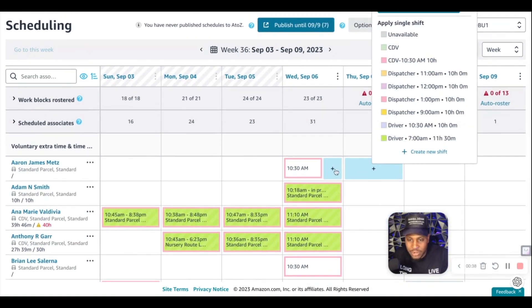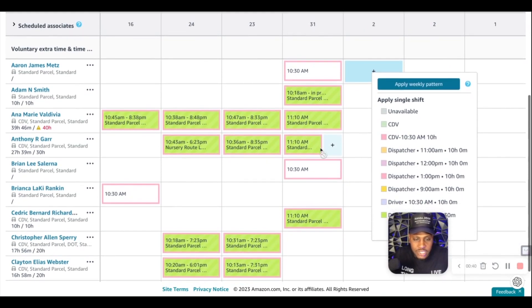You dispatch your driver, whatever van they've got, and put the route in there. You just schedule — you check your roster of who's available to work, put your guys in the best position to win, schedule it out, and it tells you their time.